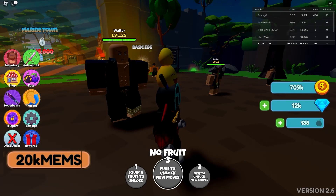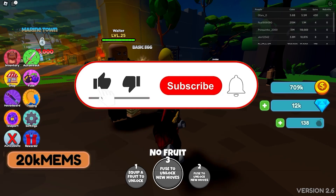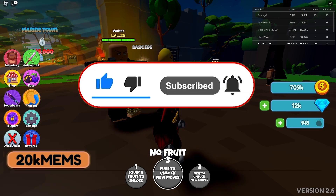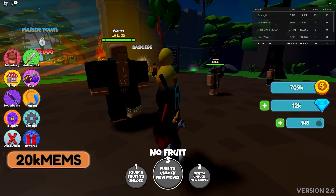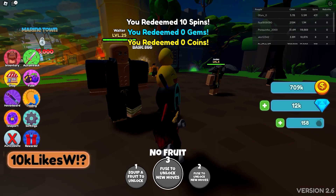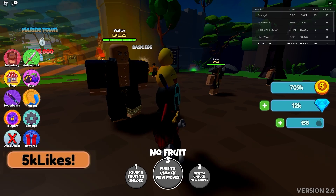The code 20k memes — guess what it gives you? It gives you 10 spins! Make sure you press the subscribe button. The next code is 10k likes w, another awesome code that gives you a bunch of rewards — actually 10 spins. Make sure you subscribe. And the next code is 5k likes, which gives you another 10 spins.